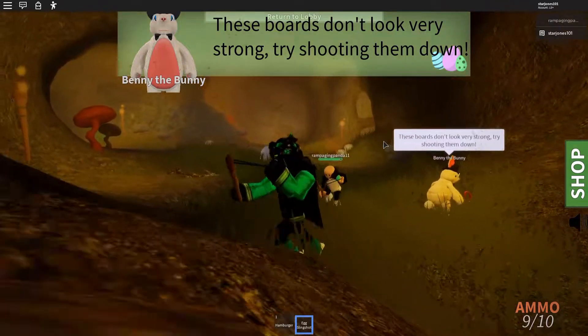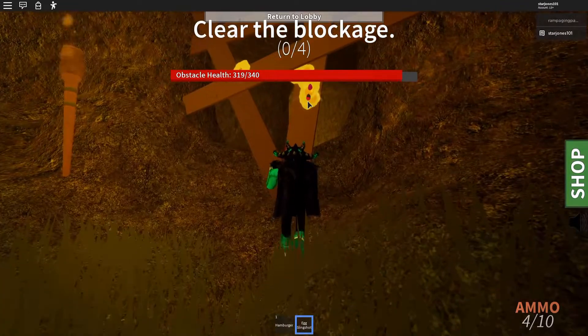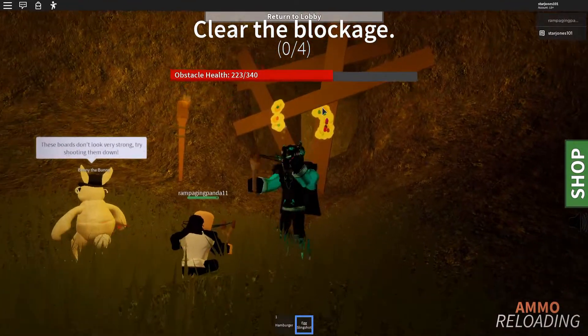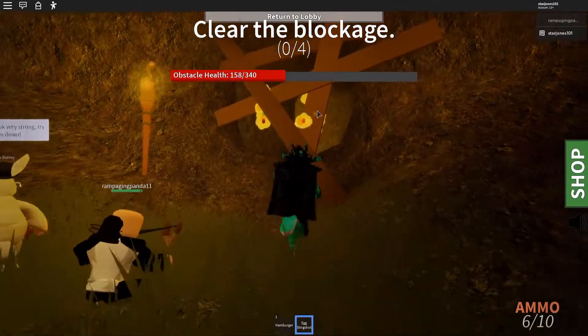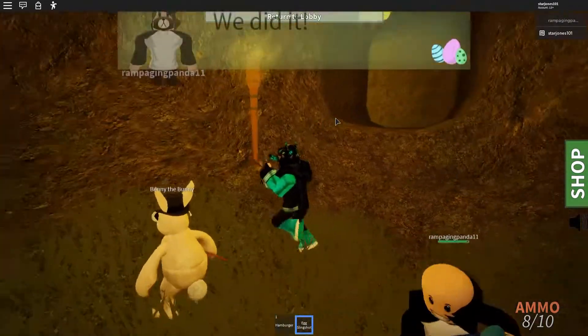Once you've done that — which is pretty easy — you'll see these boards on the right. You have to shoot at them to destroy the obstacle. It's good if you've got more players as it will speed up the process. There you go, you can now go through — after maybe just a bit more dialogue.